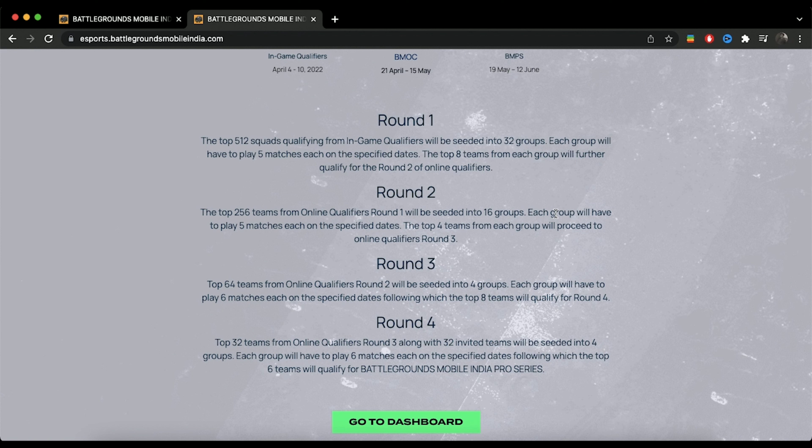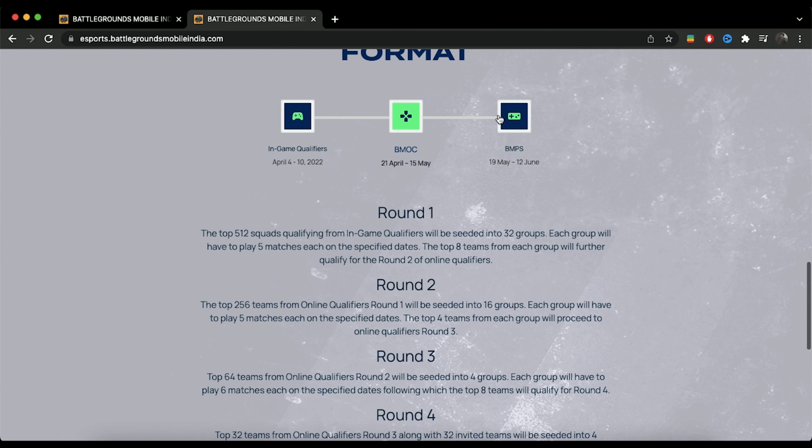In Round 3, the 64 teams would be divided into 4 groups, in which 2 teams from every group would get promoted to the next round. In Round 4, the 32 qualified teams and 32 invited teams would be divided into 4 groups, out of which the top 6 teams from each group would be selected for BMPS.